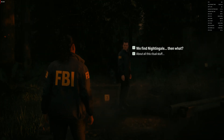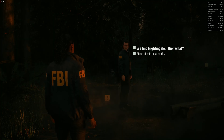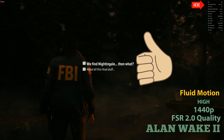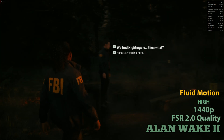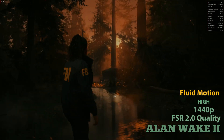So let's move back to the sweet spot settings: high preset and FSR set to quality. Enabling Fluid Motion Frames brings FPS back to normal — 60-plus. The picture quality and resolution are amazing. We get the best image quality; movement is not perfect but still very impressive performance.